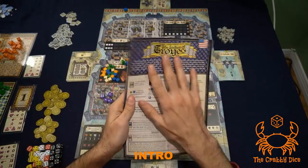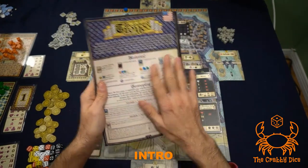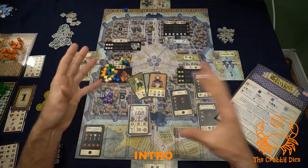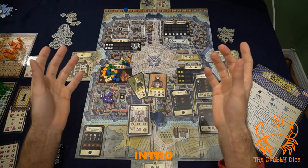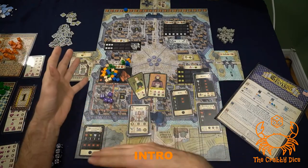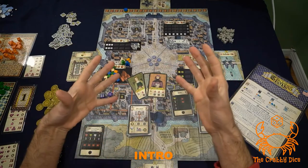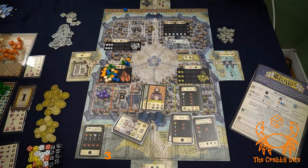Welcome back to the Krabby Dice. Today we're going to look at the expansion to Troyes called the Ladies of Troyes. This is a modular expansion, which means there are five different modules and you can mix and match them into your base game to your heart's desire — play with the ones you like, don't play with the ones you don't. I'll go through each module's setup and rules, then give my overall thoughts at the end.